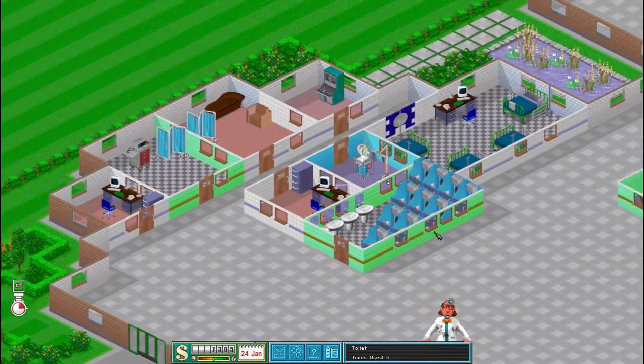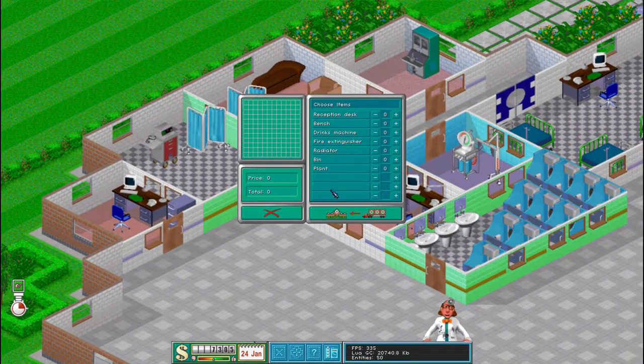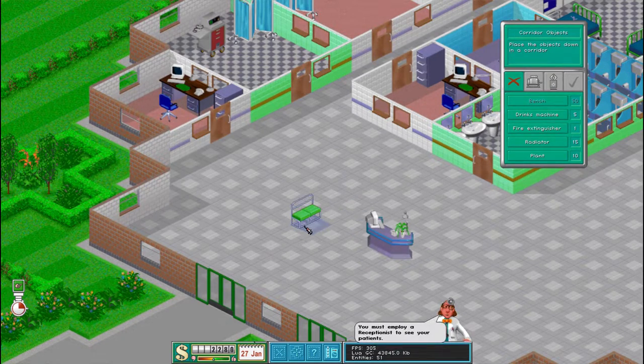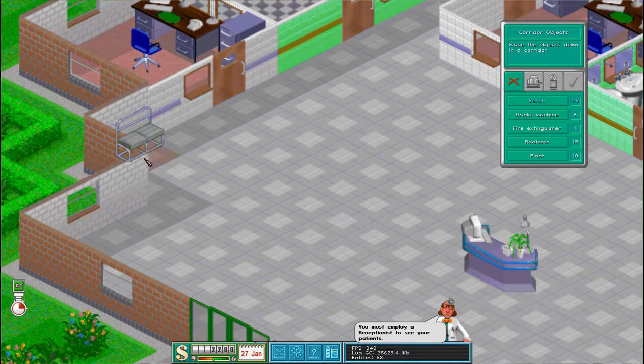We have our basic hospital for now. Okay, so we're going to want a reception desk. We're going to want a whole load of benches. There you go — about 50 benches. We'll get five drinks machines, we only need one fire extinguisher. We're going to need a whole load of radiators, probably around 15. We want to get a couple of plants. So let's put the reception desk in — we'll probably have it there. And we will get our first slot of benches in just around here.